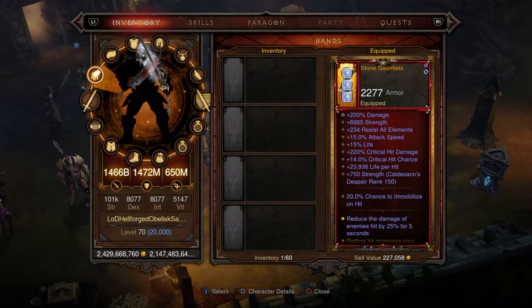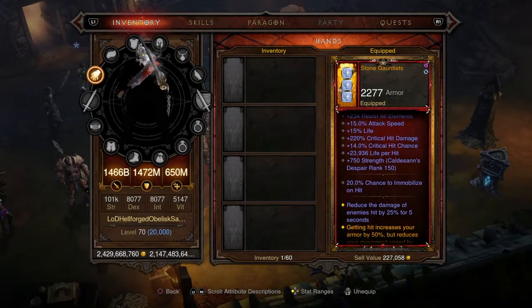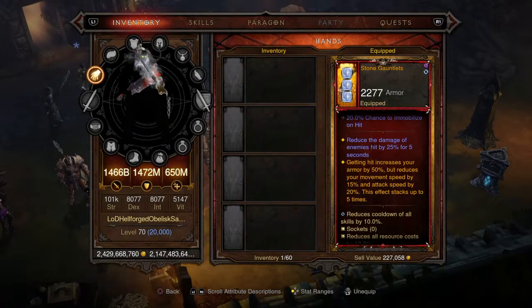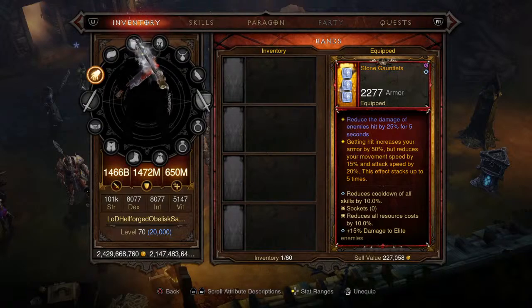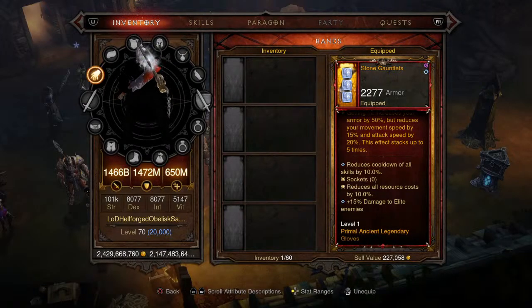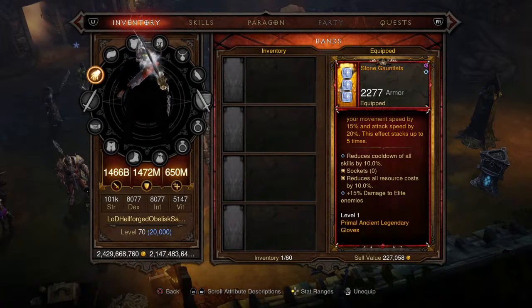Moving on to the gloves, we're picking up the Stone Gauntlets, fully updated showing the max armor score of 2,277. We've got 6,000 strength, 234 resist all elements, 220 critical hit damage, 14% critical hit chance, life per hit, a 20% chance to immobilize on hit, and reduces damage of enemies hit by 25% for five seconds. The perk: getting hit increases armor by 50%, reduces movement speed by 15%, and reduces attack speed by 20% — stacks up to five times. You don't really have to worry about that because you'll be killing everything before they can hit you. Cooldown and resource cost reduction are flat 10% and 15% damage to enemies. Level 1 Primal Ancient Legendary gloves.